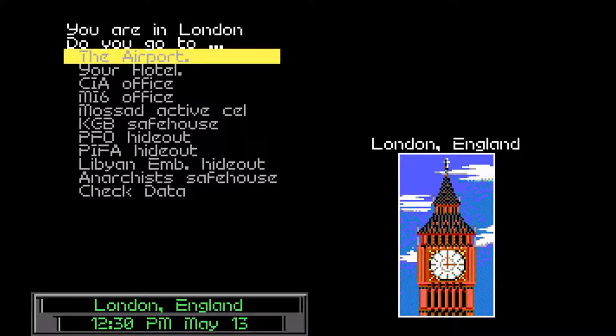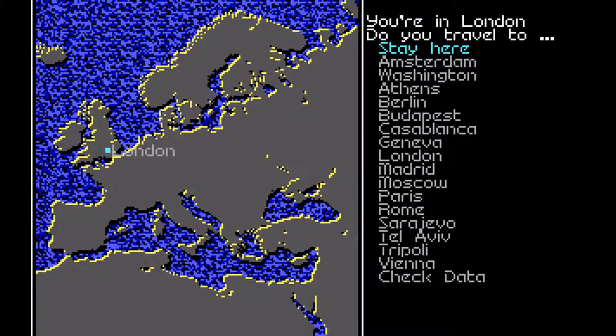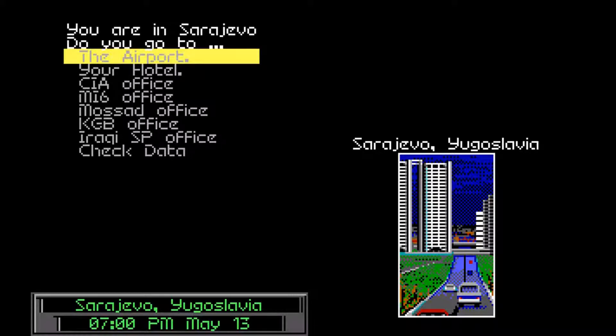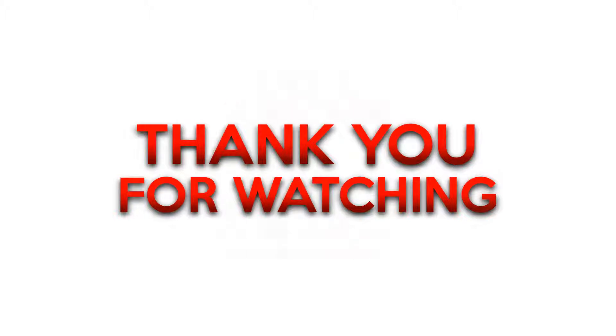Let's head back to the airport. When we come back next time, more Covert Action. We'll do the flight first — the first flight is going to be to Tripoli I think, because Sarajevo and Tripoli... actually, let's head to Sarajevo just so I can access the hotel. Thank you all for watching, I'll see you next time right here at Conflux Games.